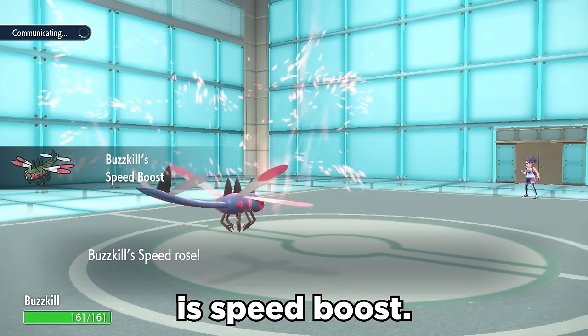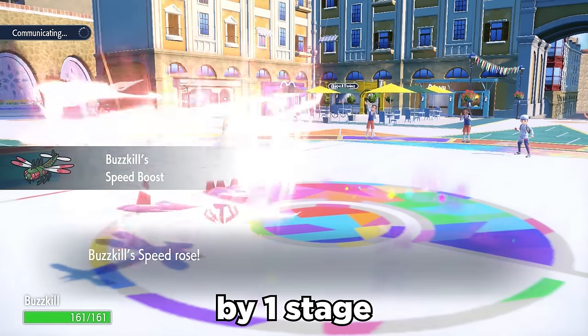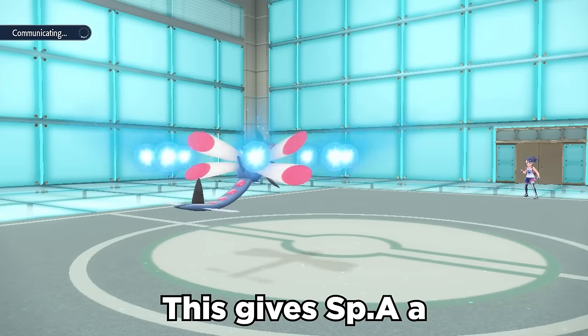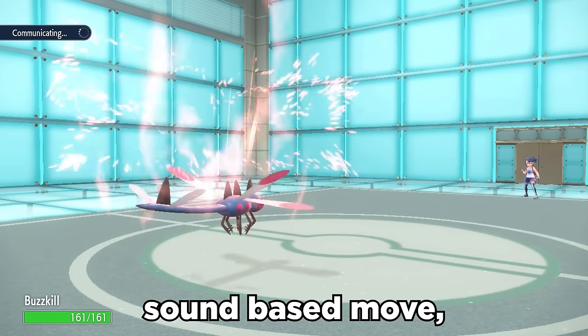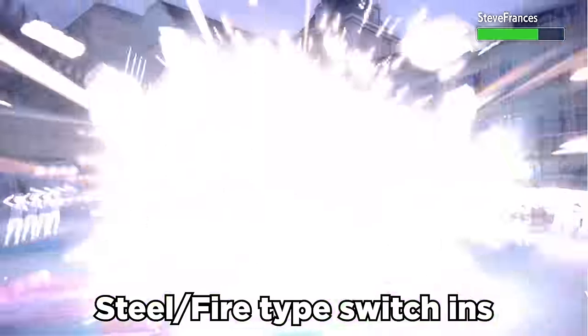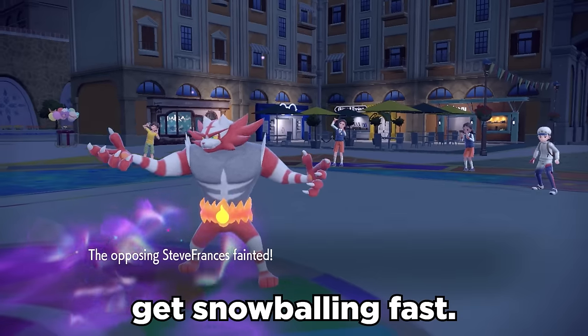Another amazing ability choice is Speed Boost, which raises speed by one stage at the end of every turn. This pairs super nicely with one of the newer items, the Throat Spray, which gives special attack a boost after using a sound-based move, including Bug Buzz. We can throw in Terra Ground to cover for Steel and Fire-type switch-ins, and this thing can really get snowballing fast.